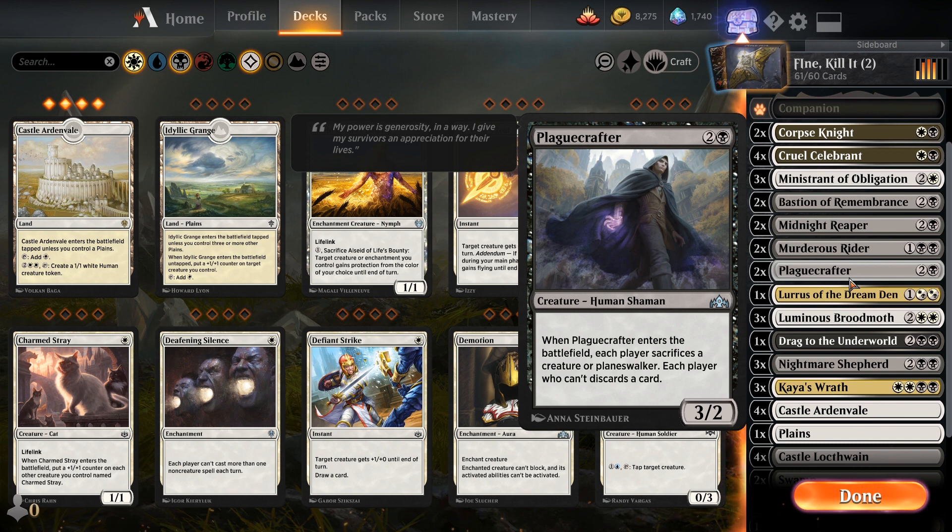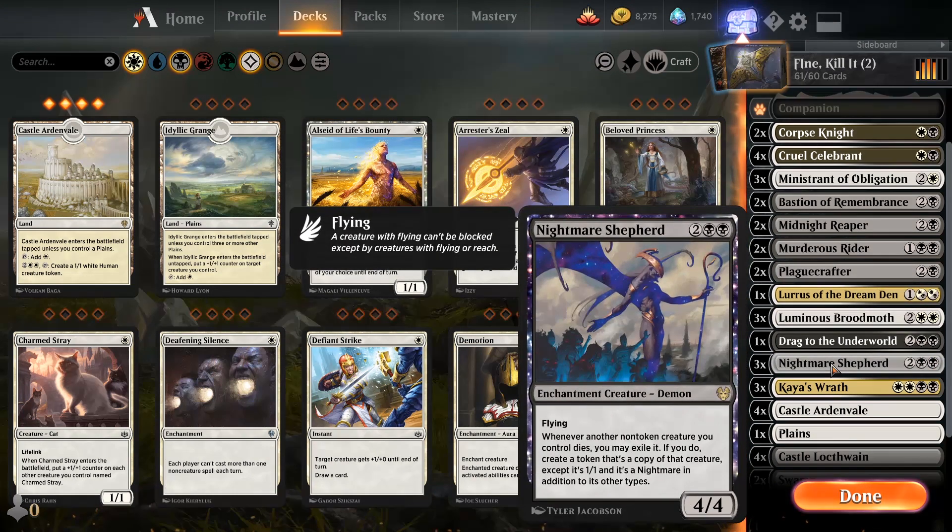And remember, this is sacrifice — it gets around hexproof, it gets around indestructible, and if they run out of creatures they just start tossing cards out of their hand. It's just too funny, it's amazing. And spoiler alert — it works with Nightmare Shepherd too. Oh, this deck is so evil.